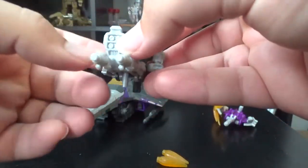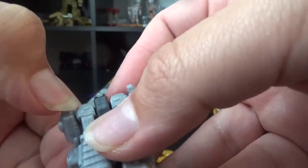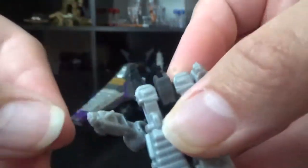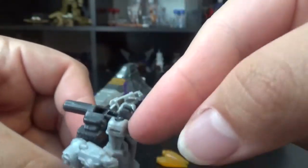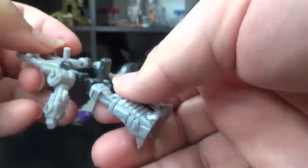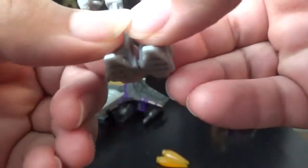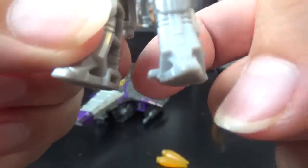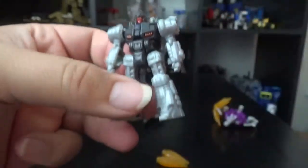Let's transform this little guy. Just like mostly all the gun battle masters, it's the same transformation. Take the tab from his thigh, unfold him, make the crotch piece — lack of a better term — into his torso. Fold that up. Then take down his backpack and separate the legs since they're connected by the back of the heel. And there you go — that is Fracas.